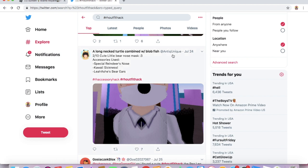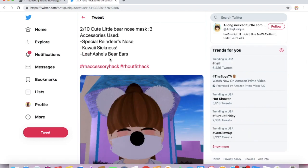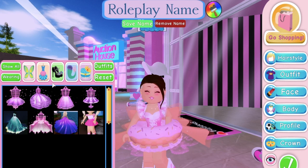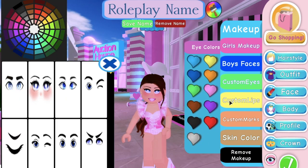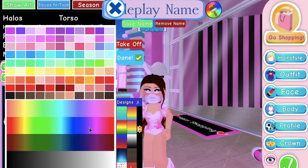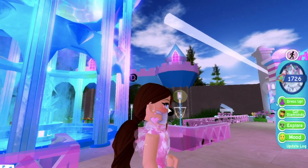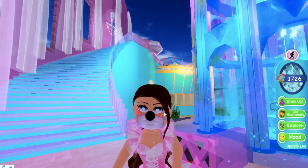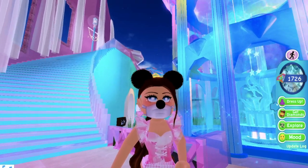I have an outfit hack from Antique Unique - it is a little bear mask. You need the Special Reindeer's Nose, Kawaii Sitness, and the Leah Ash Bear Ears. I do not have the Kawaii Sitness, but I want to try something and see if I can make a free alternative. If you go under Custom Faces and Custom Lips, there's a little mask. Let me try this - Special Reindeer's Nose, let's just make that black. It kind of works. It's going a bit off the mask, but I still think it works. So if you don't have the Kawaii Sitness, this is also an alternative. That's pretty cute - and let me just get out the bear ears. There you go - you have a cute little bear outfit. I actually really like this hack.